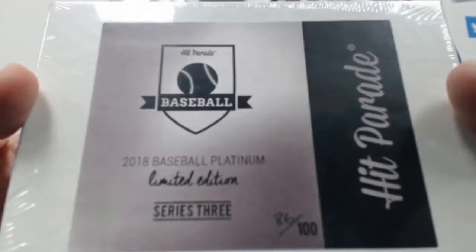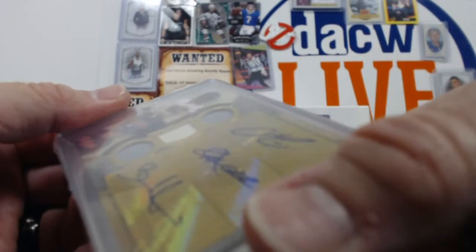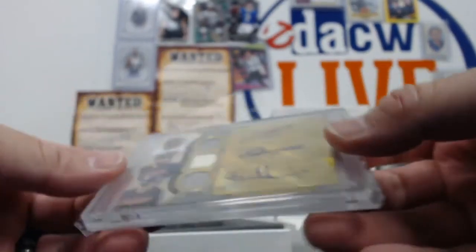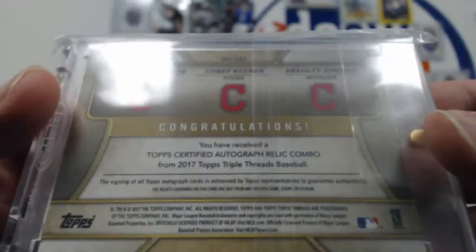All right, 86 of 100. Let's see what happens here. We're going to start out with a triple here — Lindor, Kluber, and Zimmer out of 27. Triple auto relic. Indians. A little Cleveland triple action.